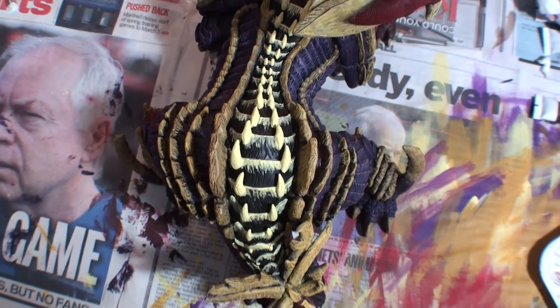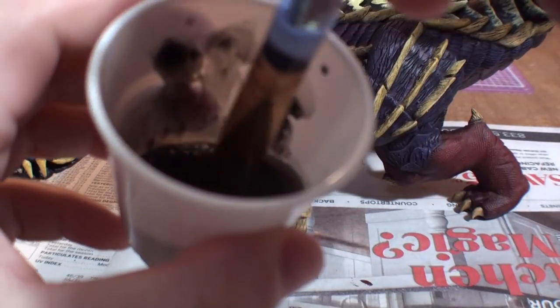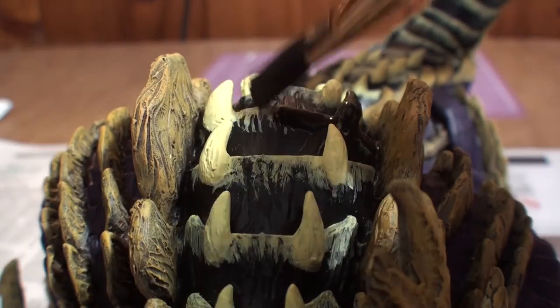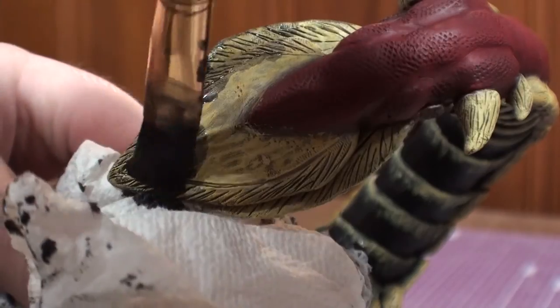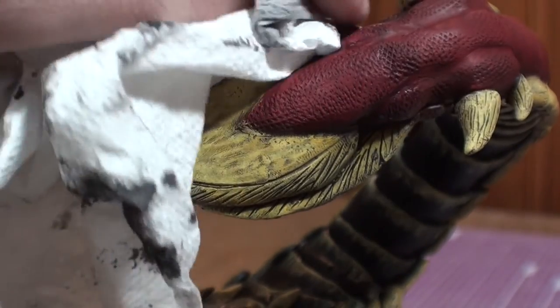I think these stand out a little too much, so I'm going to dull them down with a nice simple black wash. It's just being done in the upper back portions and the tail because I kind of like the effect that it added. And we are done!